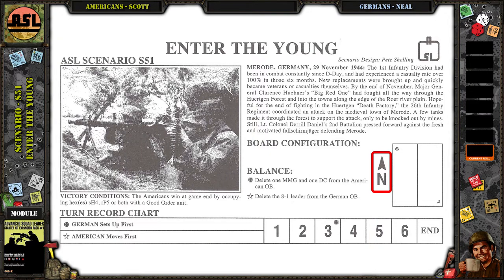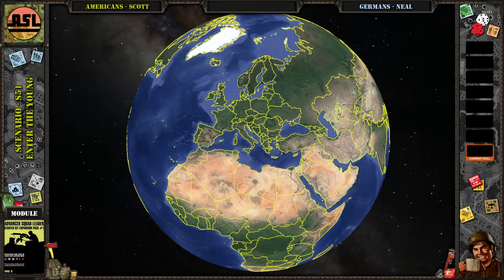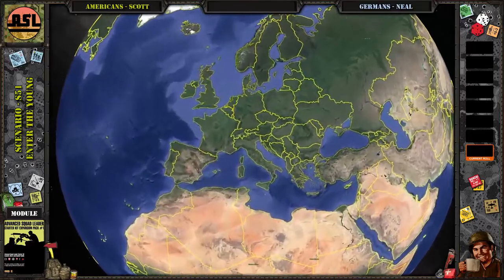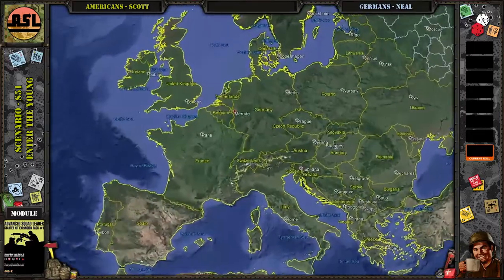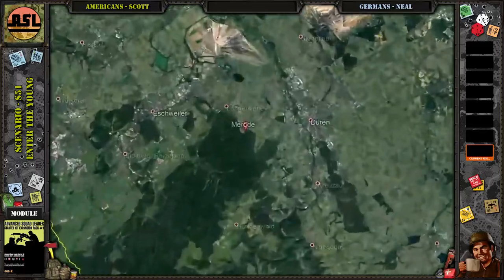One thing to note on this scenario is the north indicator is actually flipped on the scenario card — it's wrong. It should be flipped the other way when you actually play the scenario. We picked this one because it looked interesting and took us out of the starter kit one scenarios a little bit, since this is in the expansion kit.